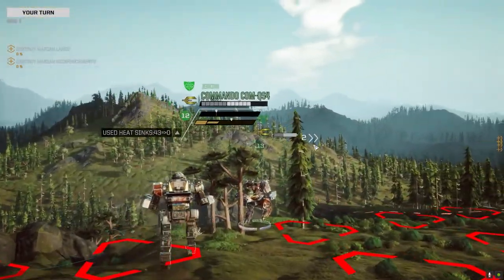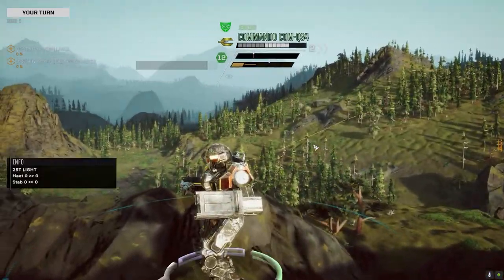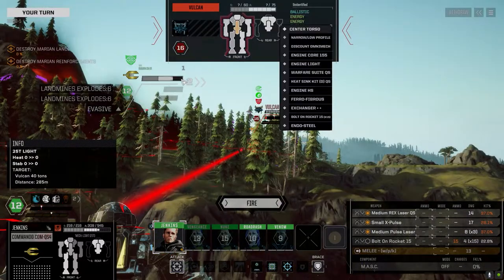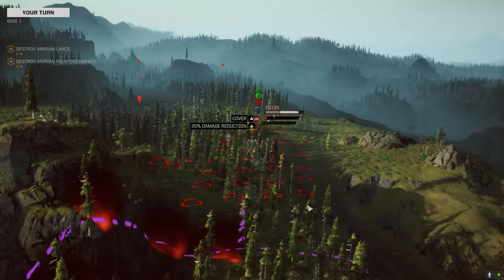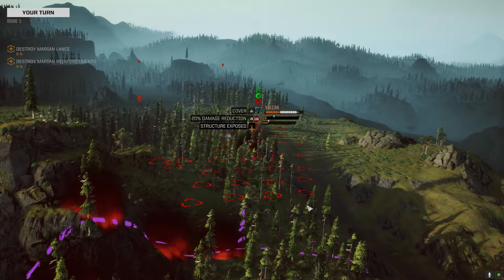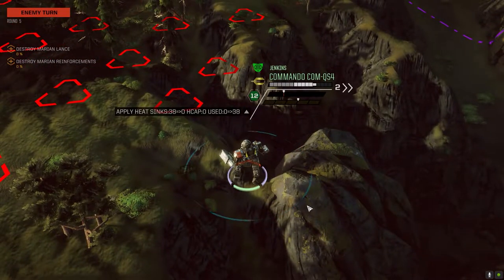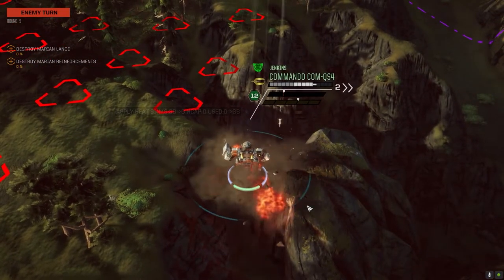Moving to position. Six land mines going off — it's fine. Take a shot at this guy. Engaging target. QuickSell man, punishing your enemy — hitting those low percentage chances to hit, baby.